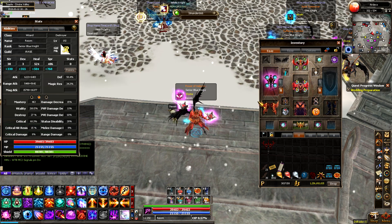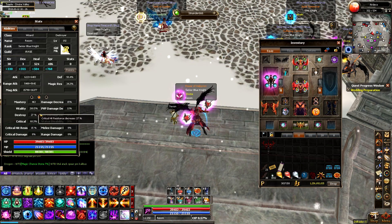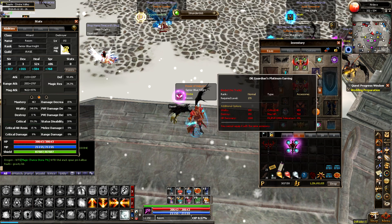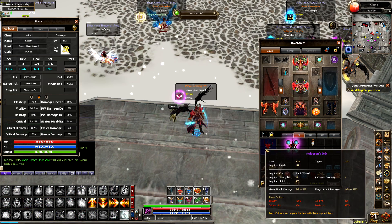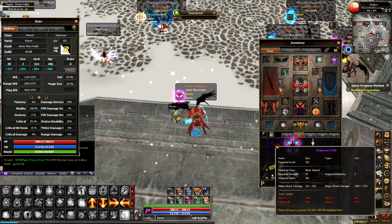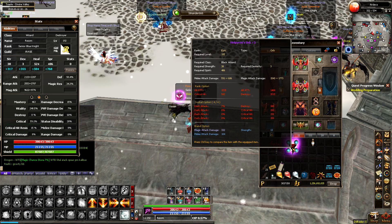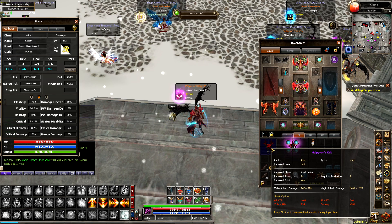Let's see what it does with my stats — this is my PVE setup. Right here my destroy is 27 percent. I have 2 percent from this item, so I'll take that off. This orb gives me 24 percent destroy, and this orb gives me 30 percent destroy, which is pretty nice, and more critical hit as well. I don't know which one's going to be better. This one has a 300 destroy gem — maybe I just need to deck this one out, but it is going to be a lower attack, which kind of sucks.